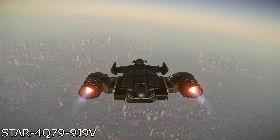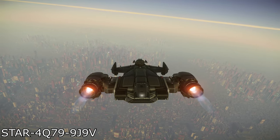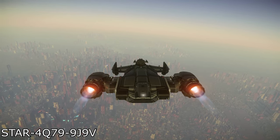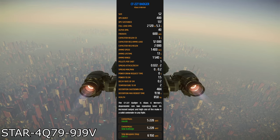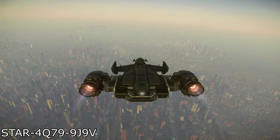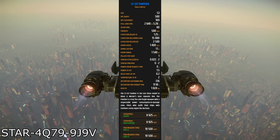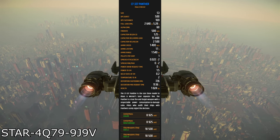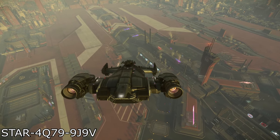Next up is weaponry, and for this I'd suggest heading to the Center Mass at Area 18 or New Babbage. The Cutlass comes standard with two laser repeaters and two ballistic gatlings. These gatlings go through ammo extremely quickly, so it's a good idea to replace them. The easiest solution is to grab two more CF-227 Badger repeaters for 5,228 Alpha UEC each to fill those slots. This is actually how I would recommend running the ship, but if you feel like you need bigger guns, you can opt to replace your gimbals with fixed CF-337 Panther repeaters instead. These cost 8,925 Alpha UEC each, so that's a very expensive upgrade if you're grabbing four of them.